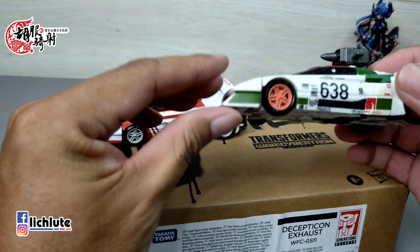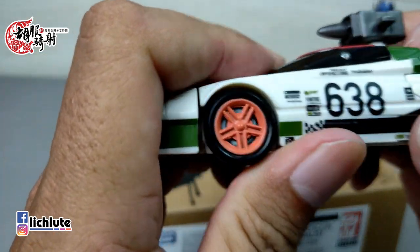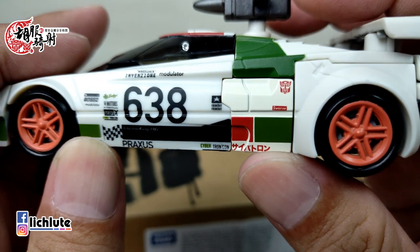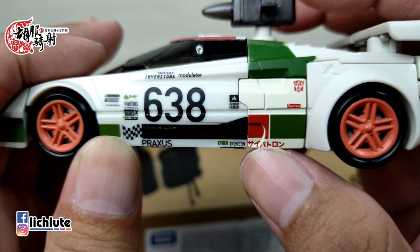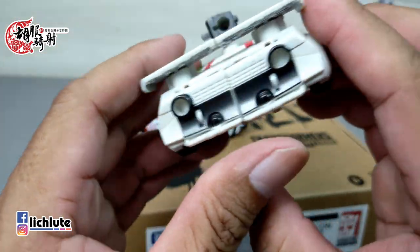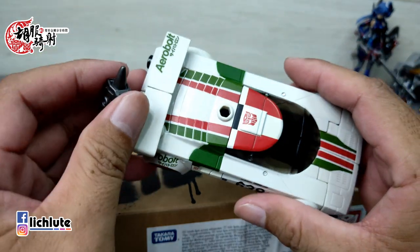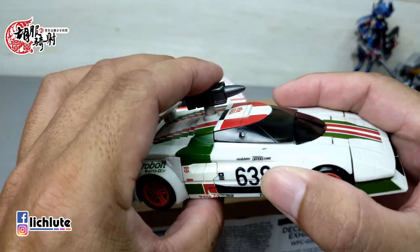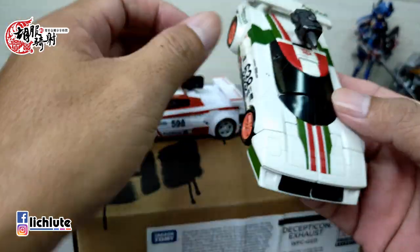车身上面可以看到非常大量的印刷，像这个国派的标志，还有这个Cybertrol，以及后面等等的这些涂装。包括车顶的话，因为它本身是一个米白，虽然一样有这个洞，但是相对于纯白来讲，反而破绽是稍微小一点点。